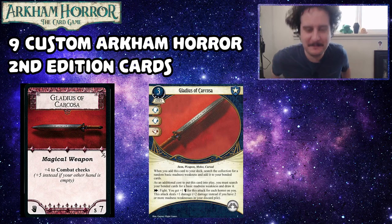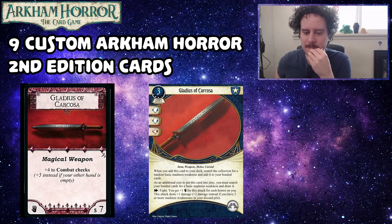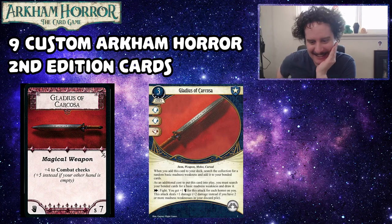As an action fight — you get plus one fist for this attack for each horror on you, and this attack deals plus one damage, or plus two damage instead if you have two or more madness weaknesses in your discard pile. This card is not unintentionally designed to be really good with Well Prepared. It's a little tough to balance how strong it is with whatever weakness you randomly get — sometimes the weaknesses will be crippling and you'll just lose all your resources.